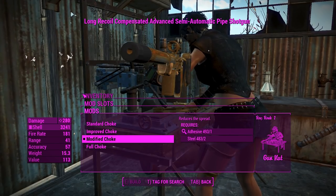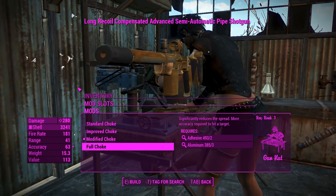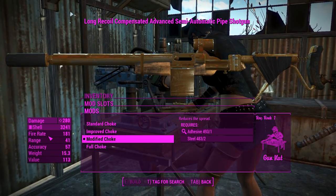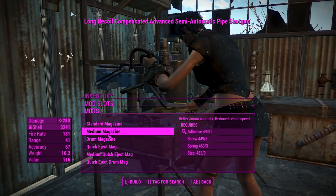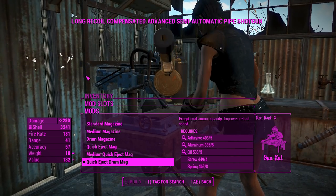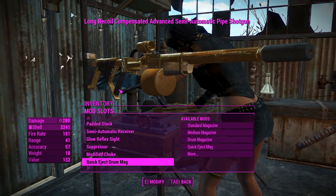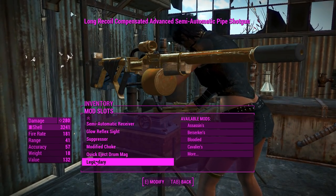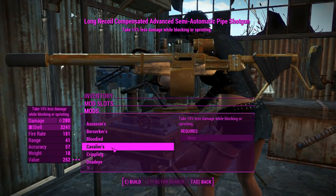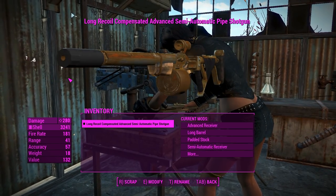I find modified choke to be the best on a long barrel. If you want to go for a shorter barrel I'd highly suggest full choke, as it's a bit much with a longer barrel. Modified choke seems to have a nice balance between spread and accuracy. For the magazines you can put in a quick eject large drum — very good. Now I've got heaps of ammo and it's basically looking more like a pipe gun, but sure, this will be fine. A legendary effect is there for you, and at 280 damage with a suppressed shotgun that can fire pretty fast, I feel like that will be okay.